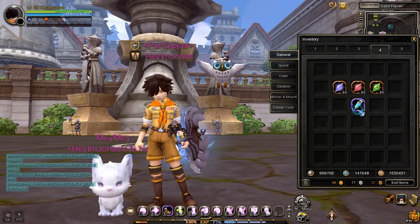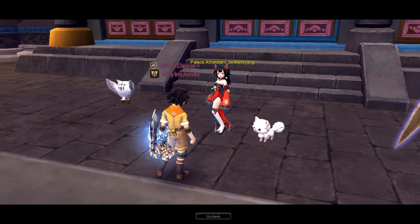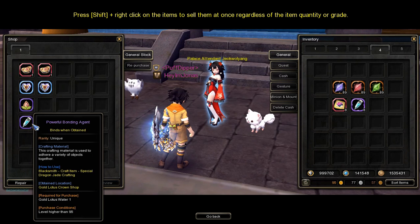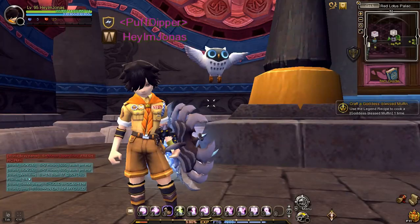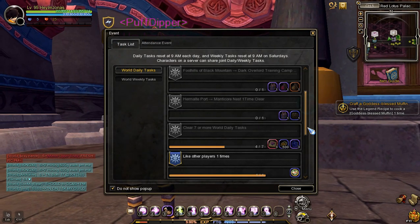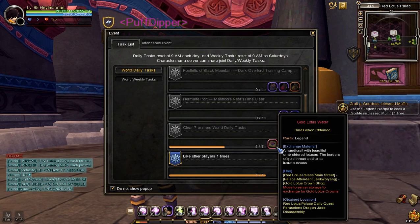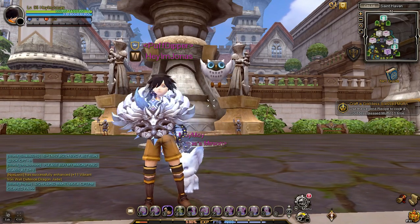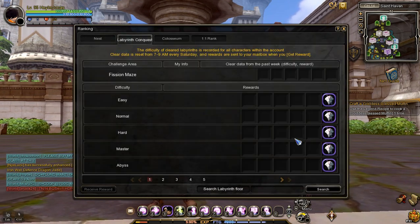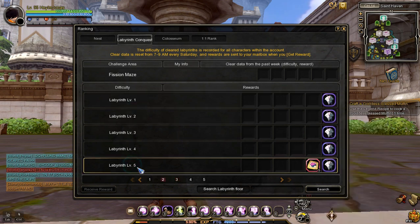Once you have 89 skill jade fragments, the next material you need is 8 Powerful Bonding Agents. To get them, go to Red Lotus Palace and talk to Palace Attendant Jukwal Yang. To buy one Powerful Bonding Agent, you need one Gold Lotus Water. You can get three Gold Lotus Water when you clear seven or more world daily tasks, or from Fish and Maze clear rewards from Labyrinth 5 and above.